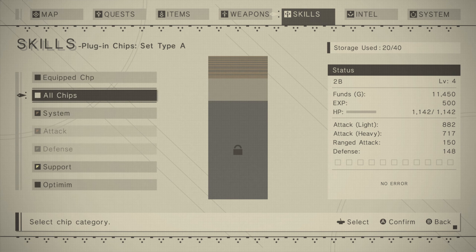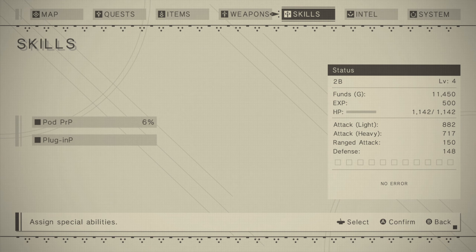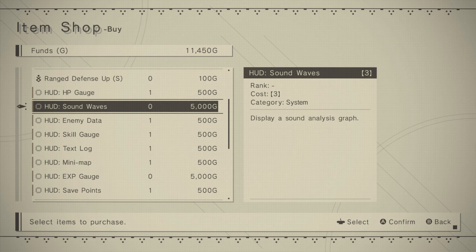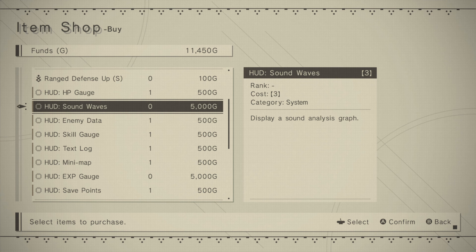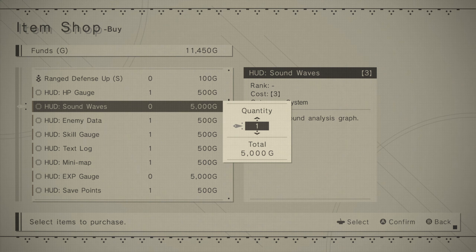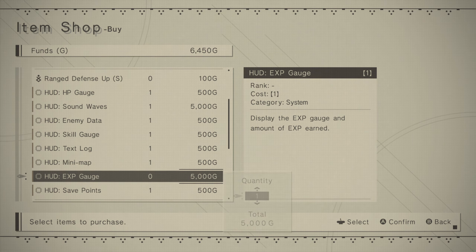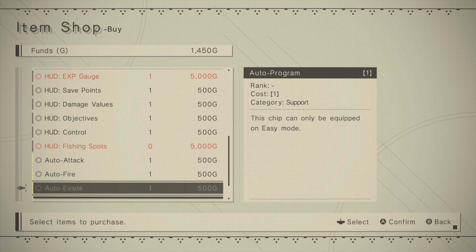Okay, let's go ahead and buy some stuff. Optimize. Let's buy some stuff — so I didn't see an EXP gauge. What's sound waves? I have no idea, but it sounds cool, so let's get sound waves. I'll get one sound waves and I'll get an EXP gauge, spending literally all of my money.